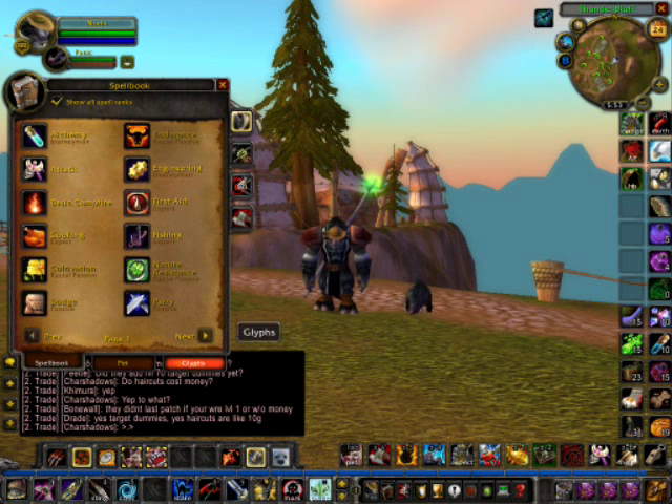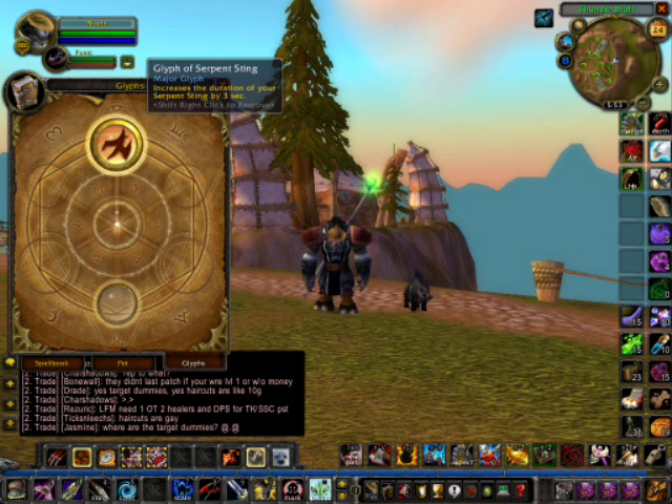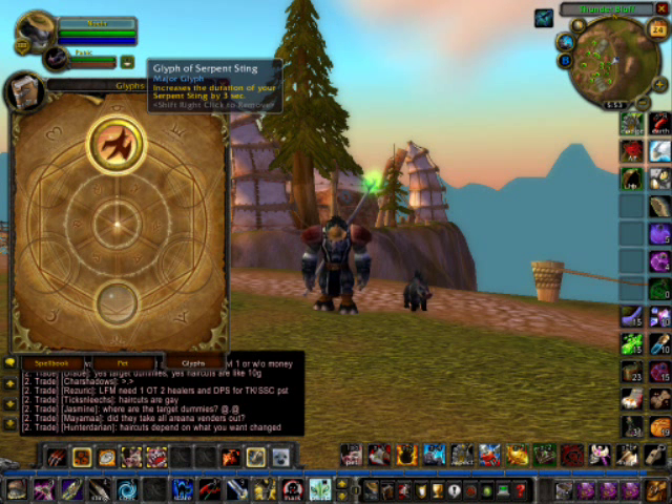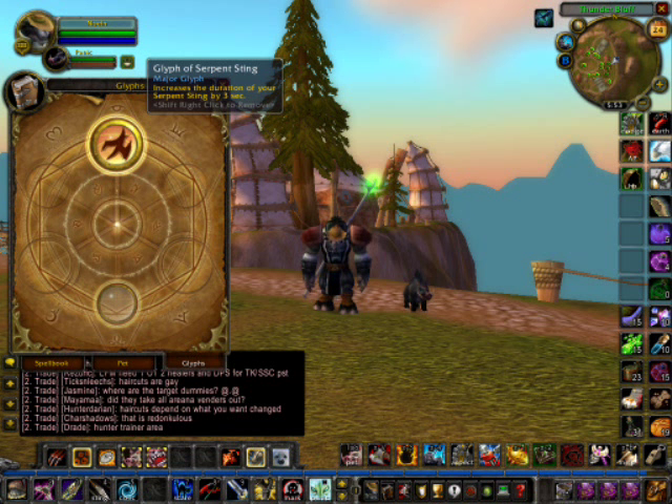Start out with glyphs. I've seen quite a few hunters using the Aspect of the Monkey glyph, which, whenever you have Aspect of the Monkey active, it increases your run speed by 30% when you dodge. I'm just using the Serpent Sting one — it increases the duration of Serpent Sting by 3 seconds, so it's up to 18 seconds. It's a fair DoT to keep rogues from bandaging and stuff like that.